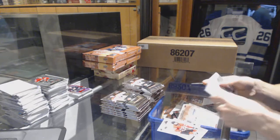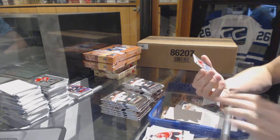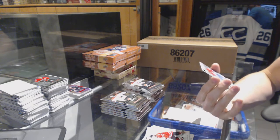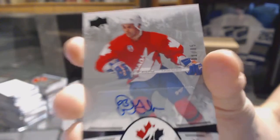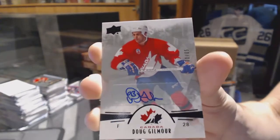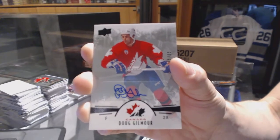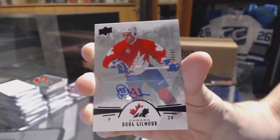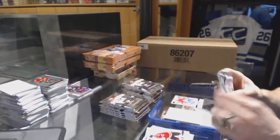We start with a base black autograph, number one of five, for the Toronto Maple Leafs — Dougie Gilmore. Well, that is a huge way to start the Team Canada section. One of five for the Leafs, Doug Gilmore.